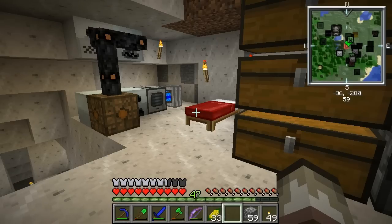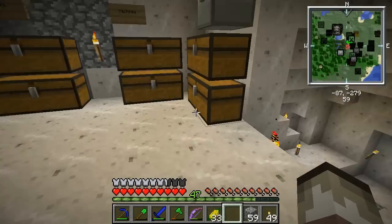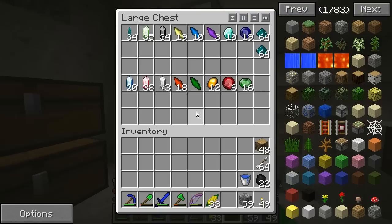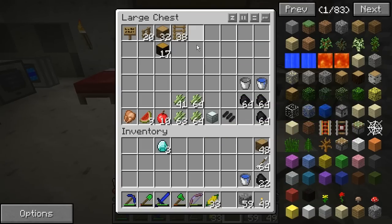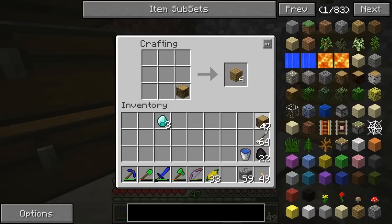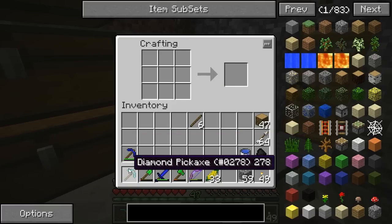Hello, this is Alex and welcome back to Feed the Beast. I have made some things since last time. I went back down and got some diamonds, which is very nice. So I'm actually going to make a pick — I don't have any sticks — okay let's make some sticks. And a pick, very good. Because I'm tired of these, they don't last very long.